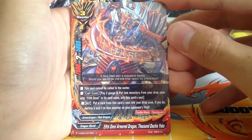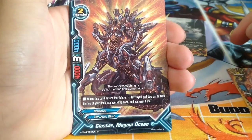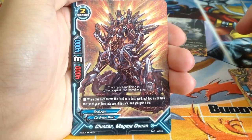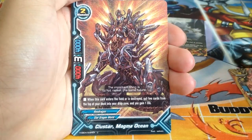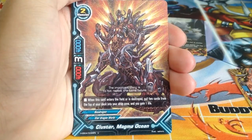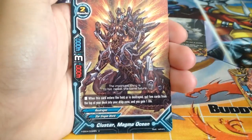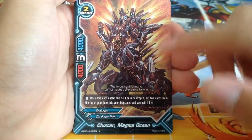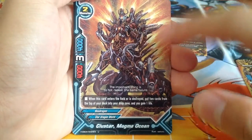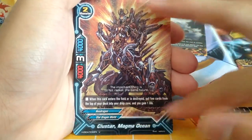5th Omni, Armored Dragon, Thousand Duchies, Yoko. This is a really good card. When this card enters the field or is destroyed, put 2 cards from the top of your deck into your drop zone and you gain 1 life. It fills the drop zone for cards like Star Guardian Jackknife that uses cards from the drop zone. And you gain 1 life both when it enters or is destroyed, so basically you gain 2 from this monster.